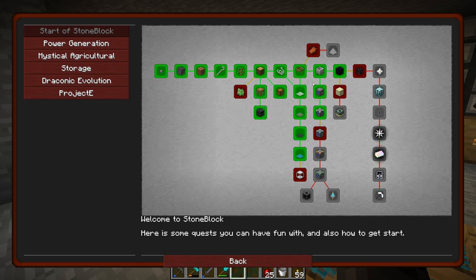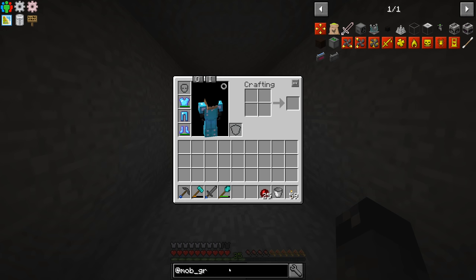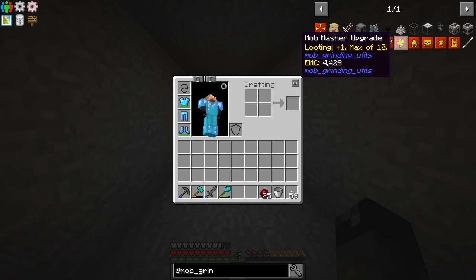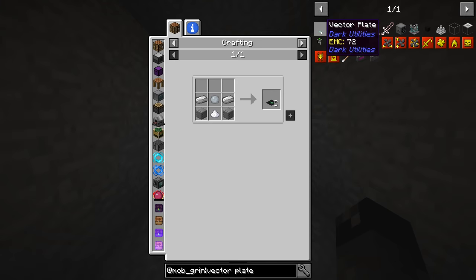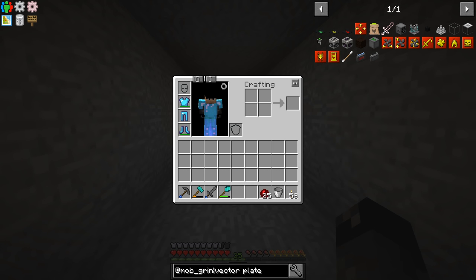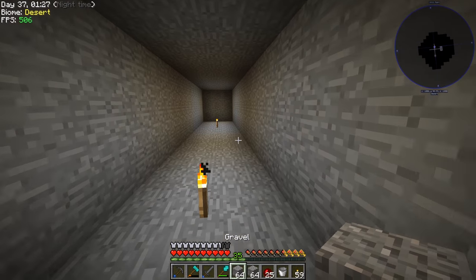Now I want to look at upgrading our mob farm. We still need 64 rotten flesh and we're not quite there yet. I want to make the mob masher with looting upgrades for more drops, and we need a way to push mobs into it. We have vector plates in this mod pack which require stone, iron, slime — which we have plenty of — and sugar, which we don't have any of. So we need to get sugar cane. In this mod pack it looks like we'll have to sift dirt to get it.